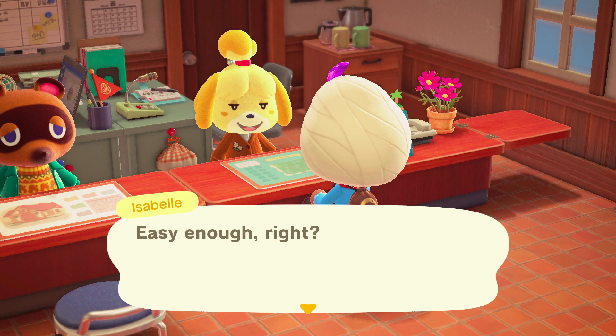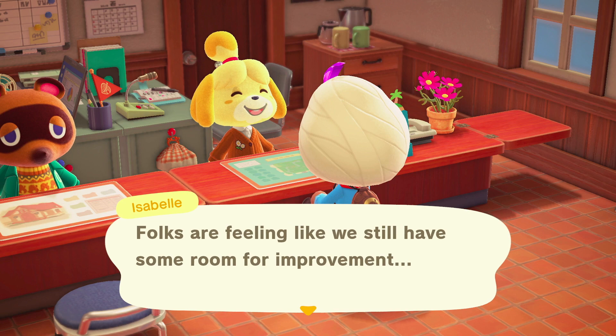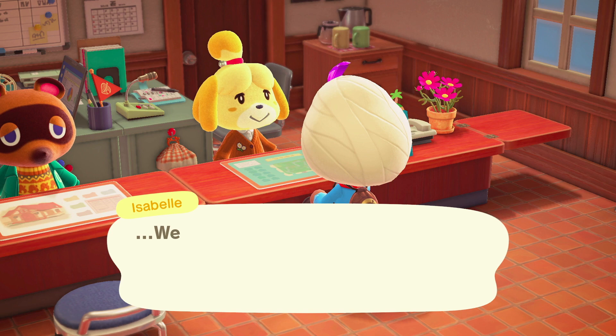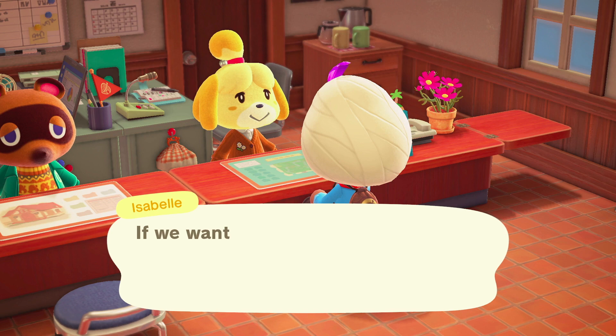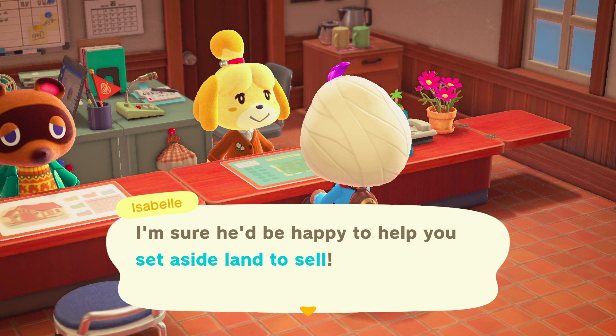The big thing in this game for increasing your star rating is fencing and placing DIY items you've made yourself, as well as things you've bought from Nook's Cranny to decorate the town. It doesn't really matter where you put fencing or what type it is — just put it down. For furniture items, you need to place a lot of them, and you get more points for different varieties. Putting down 50 different items scores much better than 50 of the same item.